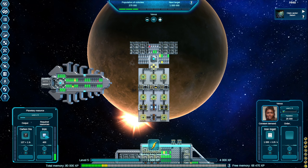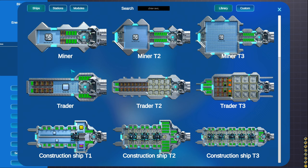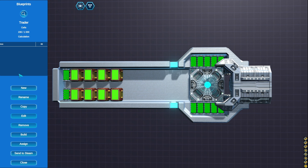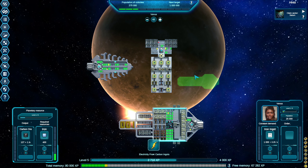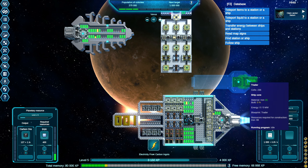One way we can do this is by creating a trade ship. Just like we got this energy carrier that's automatically charging itself up and taking electricity wherever it's needed, we can build a similar ship to take products or materials where they're needed. Let's go into blueprints. We've got fighters, energy carriers, construction ships - here's trader. Let's do this guy. We'll build it out of steel and put it near our flagship. We'll just call it Trader.